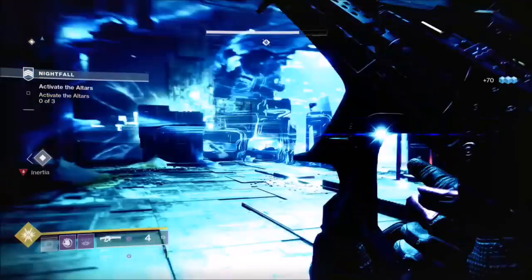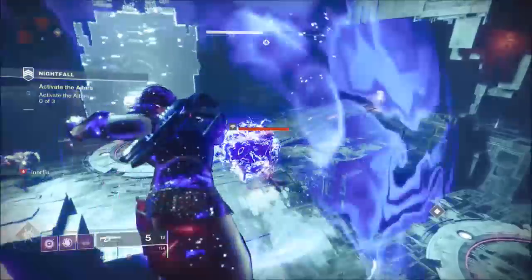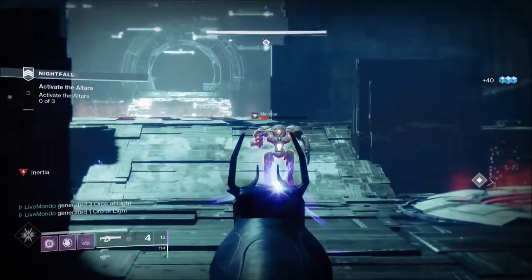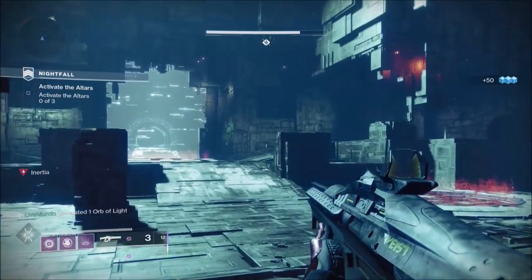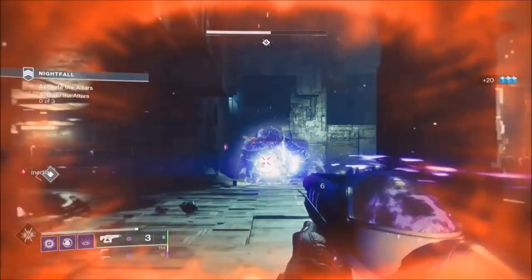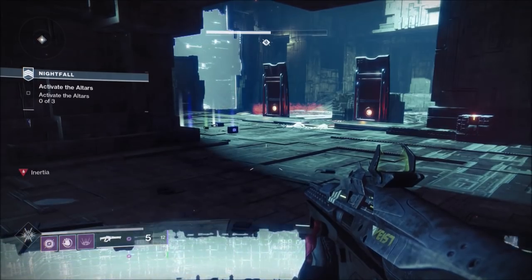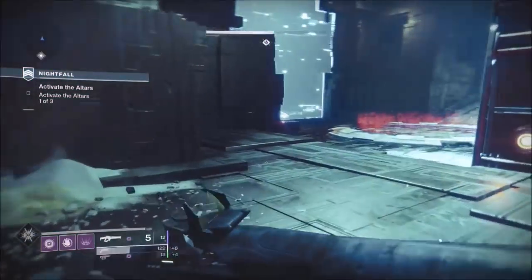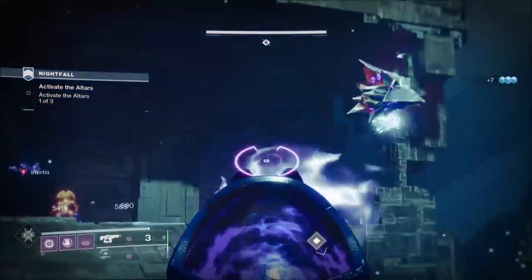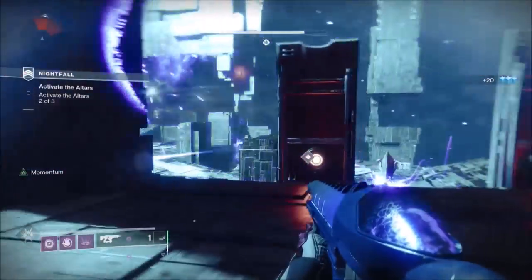Now we're at this section — I'm going to explain something. I didn't mess up here, I just wanted to do something different. I threw the nova bomb just before that and didn't get the kills I was hoping for — probably because of teleporting minotaurs. The way this works: you clear this room, then access the back plate first, then go to the plate down to the left, then come over to this plate. The reason you do it in that order is to minimise adds.